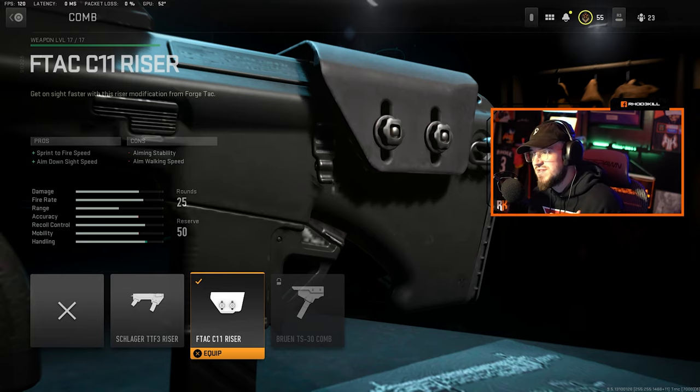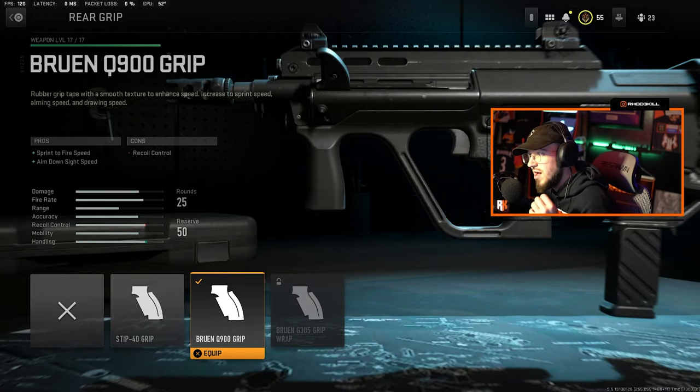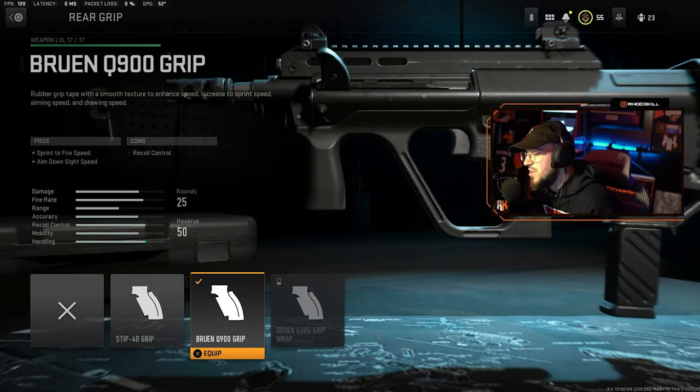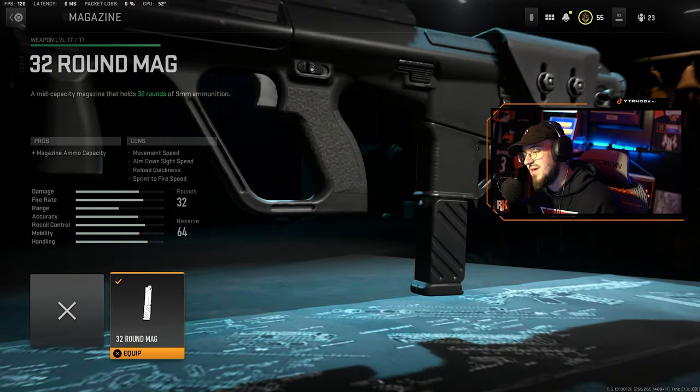Then we go to the stock and we have the FTAC C11 Riser, which again gives sprint-to-fire speed and ADS speed. Then we go down to the rear grip and we have the Bruen Q900 Grip, which also provides ADS speed and sprint-to-fire speed.